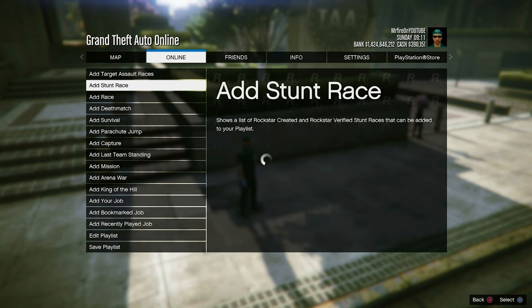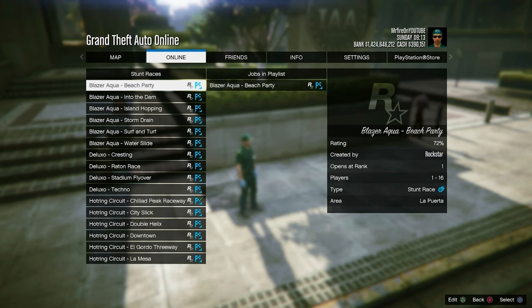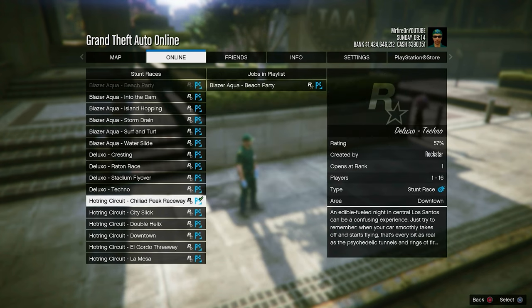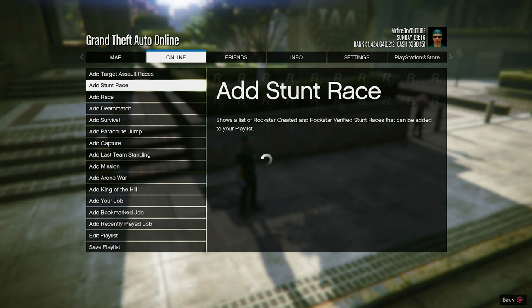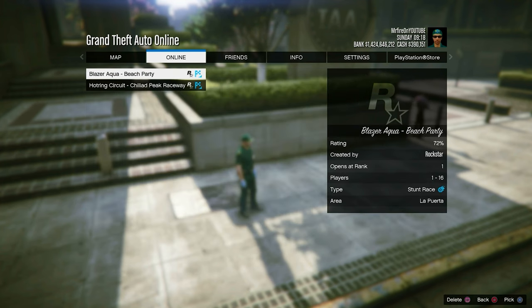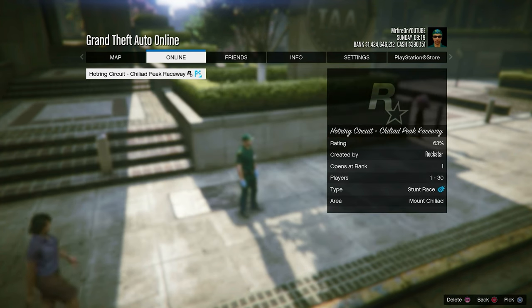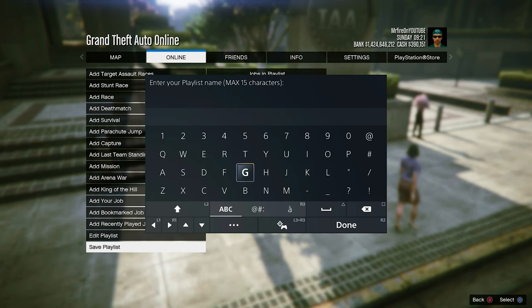Make sure that Hot Circuit is the only race you add to the playlist — just follow along as shown. In the gameplay I accidentally added another one but ended up removing it. Hit Hot Circuit on Chilead and add just that one. After adding it, click on Save Playlist.